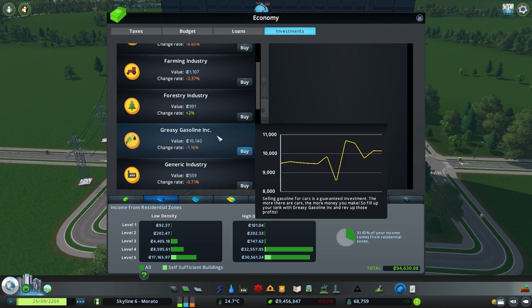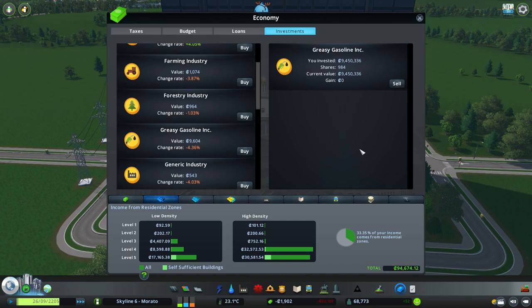Here we go again for negative 0.4. Let's wait. 200,000 — not too bad. And that is how the stock investment mechanic works.